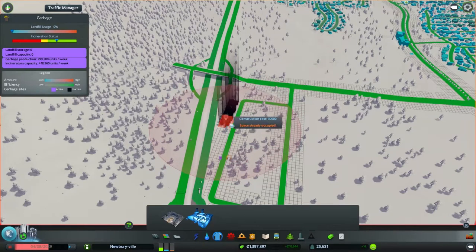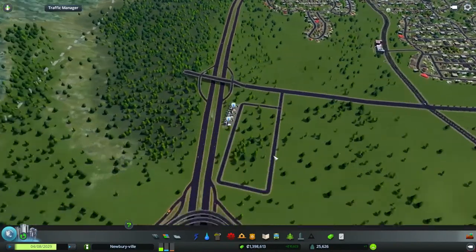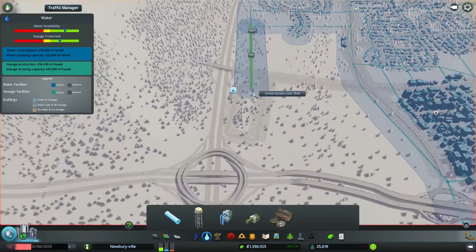Let's do three, shall we? And then these guys should, I would imagine, prioritize downtown. But they don't have any water and they won't have electricity. I did not think this through, okay.